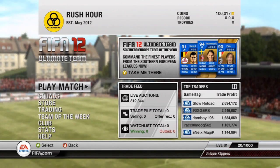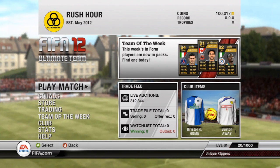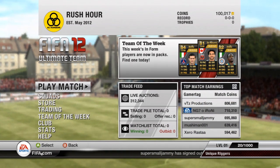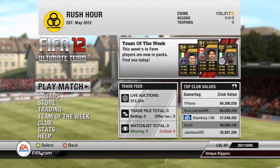Hey, what's up guys? It's Unique Riggers and it's episode 1 of Rush Hour. This is a series similar to JAPE's Power Hour. The reason I picked this series instead of trading to a certain player or a certain amount of coins is because there's a lot of people doing those series, and I wanted to do something that not a lot of people do at the minute. So hopefully you guys enjoy it — I'm going to go spend my 100k right now, so I'll be back in a second.